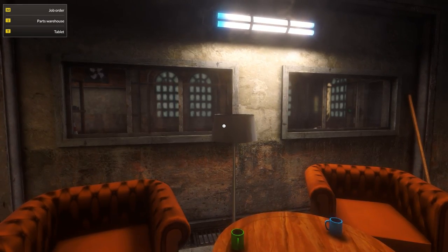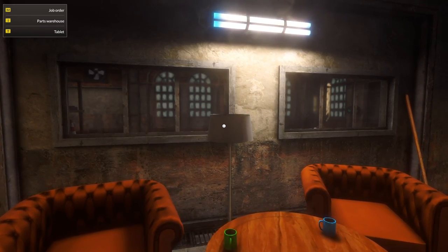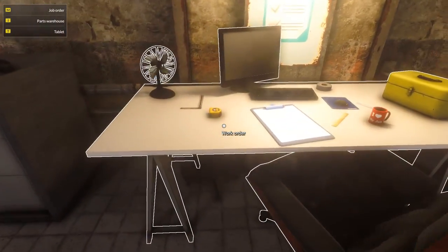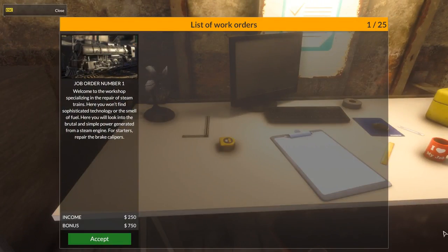Hello everyone, Randy here, and we're playing Train Mechanic Simulator 2017. We're on to the steam locomotives this episode — job number one for the steam locomotives. We finished up number 13 for the electric locomotives last episode.